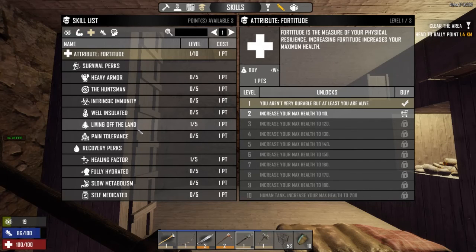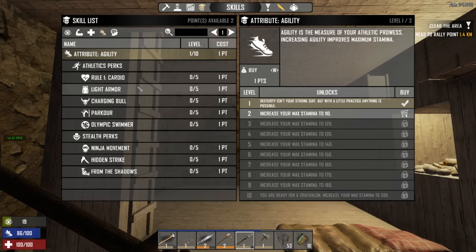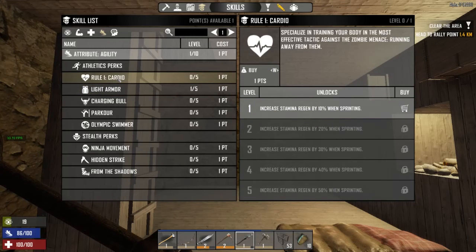So, we got the Living Off the Land. I want to spend a point in Well Insulated, and it's now daytime. We also have light armor now — we have that military armor we got last time, which is also considered light armor. I'd like to spend a point in that to increase our light armor rating and improve the durability. We have one more point left, and I think I want to do the stamina regen when sprinting, so while we're running around we don't use as much stamina.